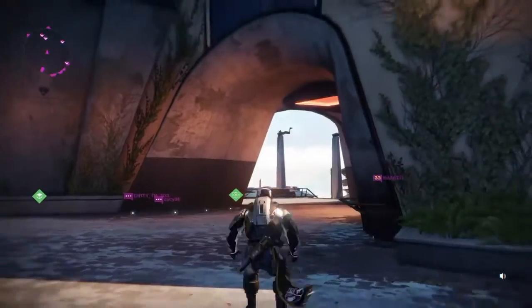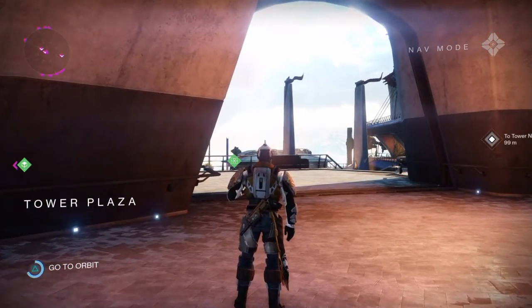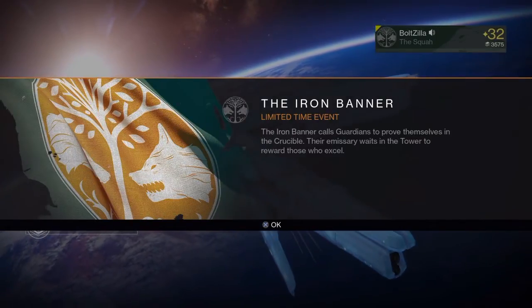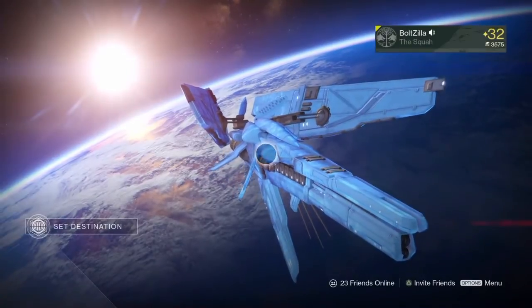What you'll notice is if you go to orbit after that and come back in, once you leave the tower, it defaults back to zero. So you have to do everything while you're in the tower — you cannot leave the tower. Once you get that screen, it means your rank is resetting to zero. So that's the Iron Banner glitch.